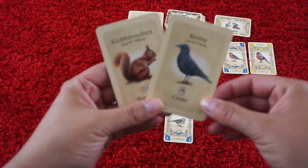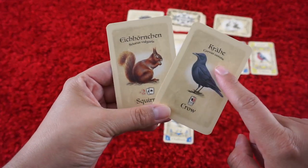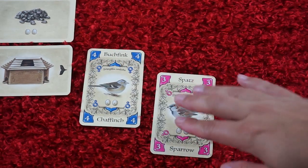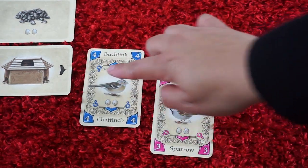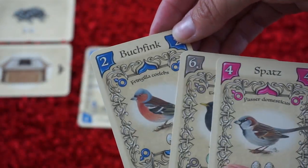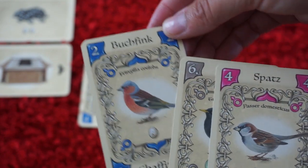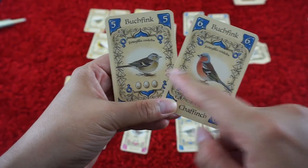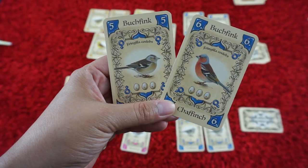However, beware because sometimes you'll also come across the crow or the squirrel. When a player plays a card and the value is lower than the bird on the perch, then they don't take any seeds. However, they can play a card lower than the one that they just played and place that bird in front of them. Some birds that you collect will come in pairs, and you'll get bonus points for those.